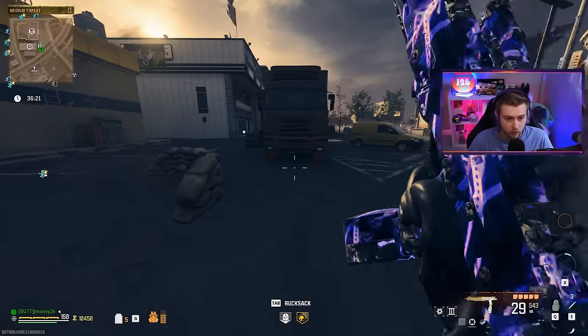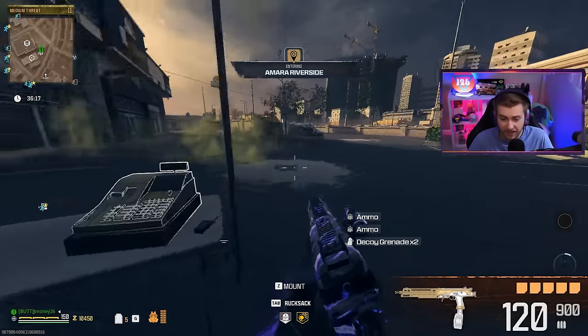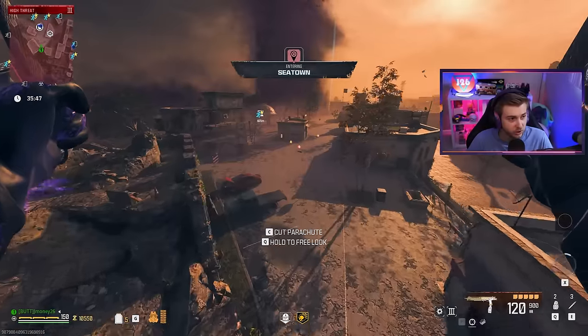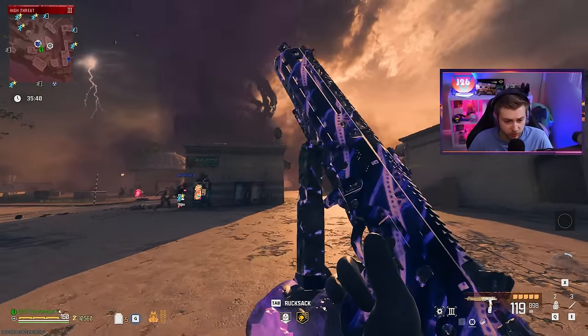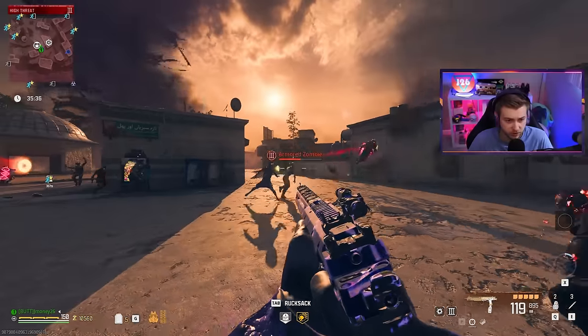What is the max amount of ammo we have on this? 120 bullets in the mag and 900 in reserve, so we're getting over a thousand bullets with this. That's a really good amount — ammo is not going to become an issue. Here is our reload without Speed Cola — not terribly slow, honestly faster than the Kar98 or even the Superi 46 it looks like. And now this is our reload with Speed Cola — a bit faster.